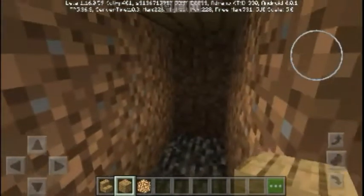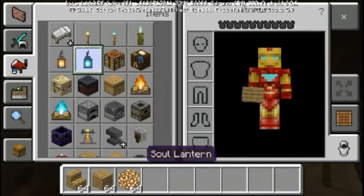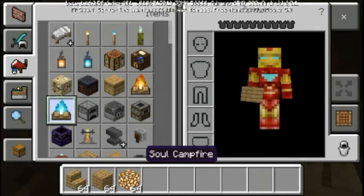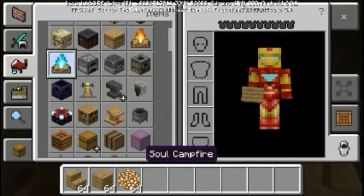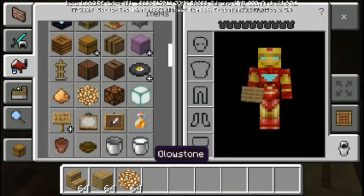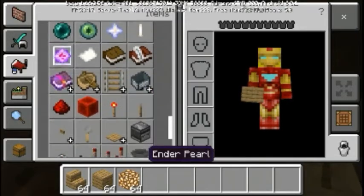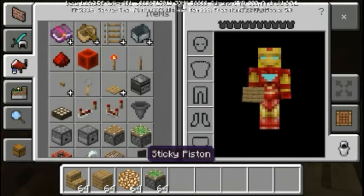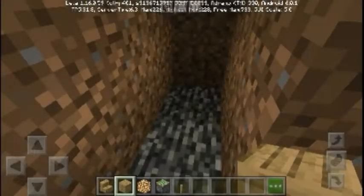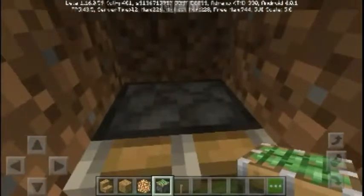As you can see now we have three walls done. We need something called a piston and a soul lantern - I think soul lantern is new in Minecraft. We also have soul campfire and regular campfire, a respawner anchor, honey bottles - most of these things are new. Let's take a sticky piston and place it like this. Okay, the sticky piston is placed.